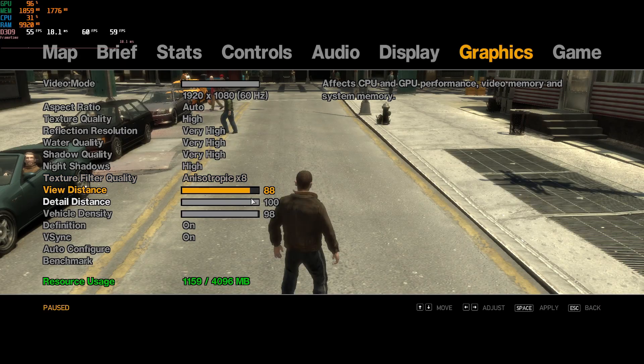Step 2 — are you CPU bound? Fix the choke point. If one or two CPU threads sit at 100% while the GPU hovers under 80%, you're CPU bound. Keep the FPS cap, then lower crowd density, draw distance, shadows, and close background apps and overlays. That frees up CPU time and smooths the graph.